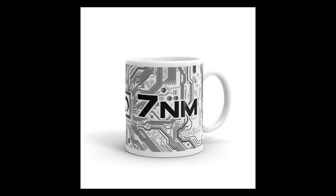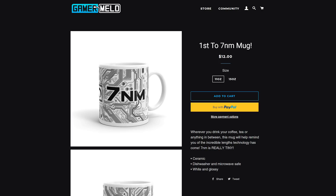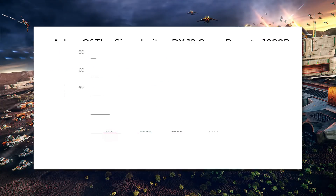But first, check out the first to 7 nanometer mug for AMD's 3rd gen Ryzen launch. You can pick yours up at store.gamermeld.com or visit the link in the description below. Anyway, let's go over them.